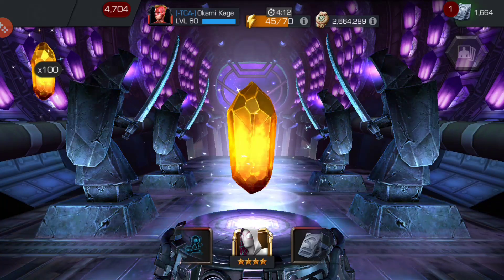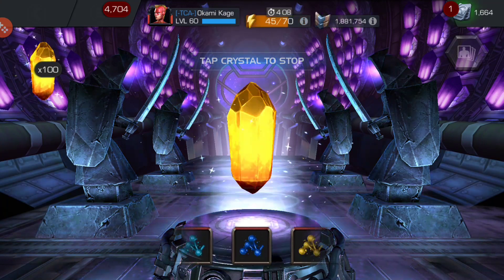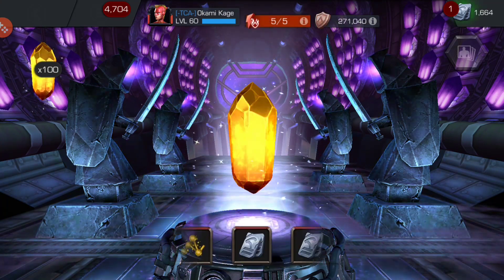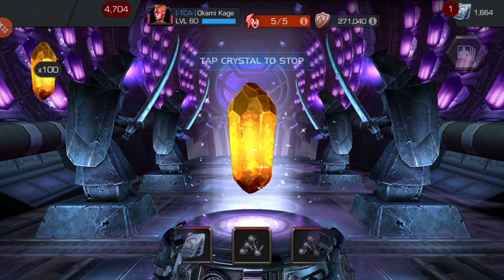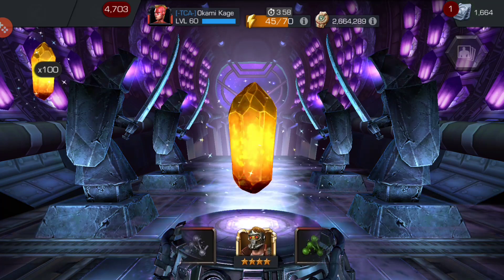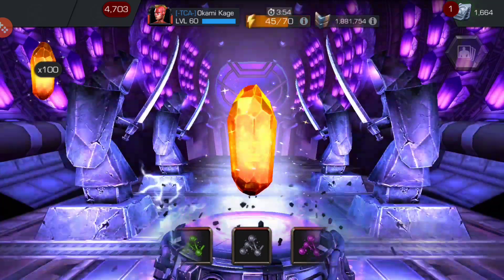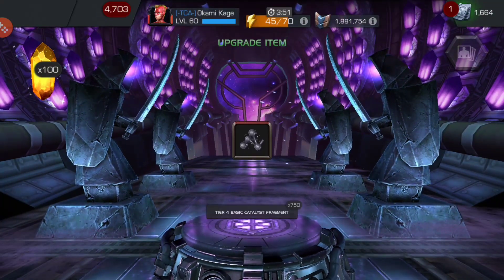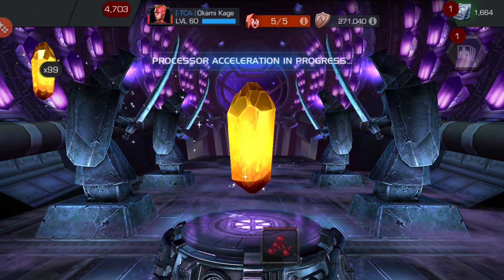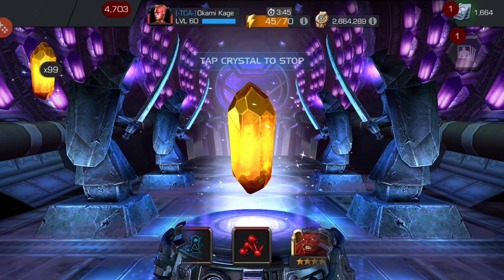Stark enhanced Spidey should be in this crystal somewhere, so hopefully I can get him, but any four star will be great. It gets five star shards unless it's a new champ, and there aren't many new champs in the crystals for me. So we'll see what happens. First pulling basic tier 4 catalyst, and I wouldn't mind some tier 2 alpha catalyst fragments either.